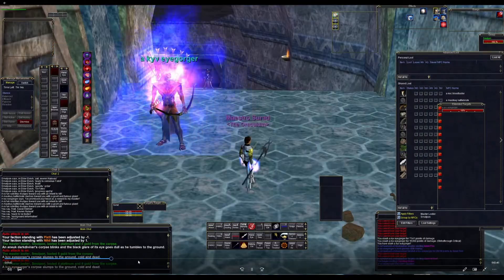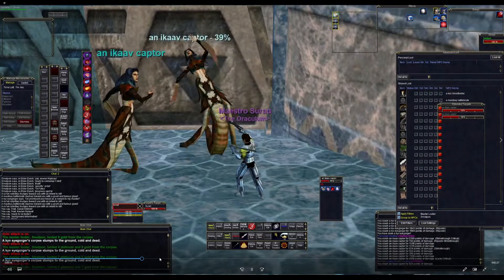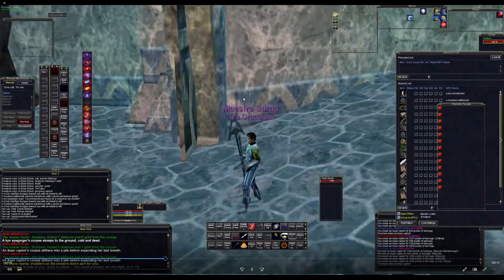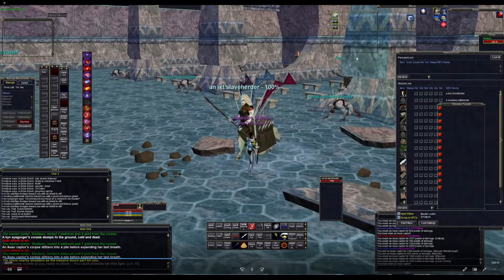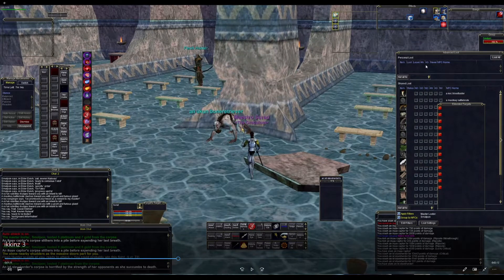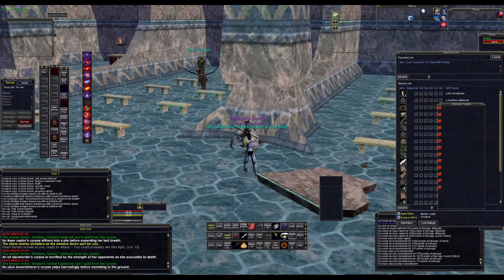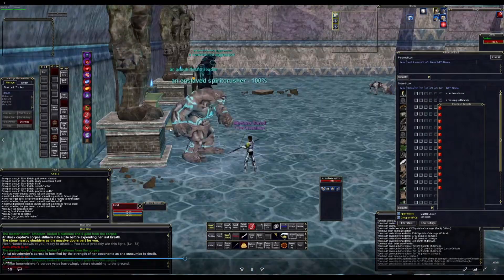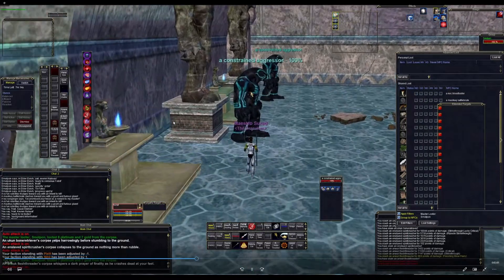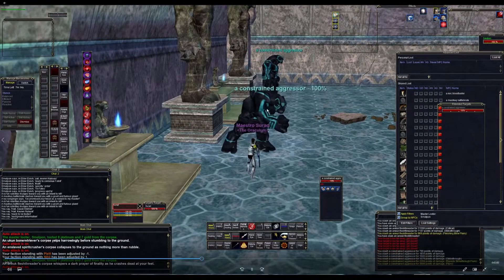You don't really need to see me killing all this trash. Once you get here, you're gonna see three mobs — these flesh hunters — and they're kind of in between walls here. You can actually line of sight all three of them. When you kill one, you can line of sight the other two so they're not gonna be attacking you while you're attacking one of them. All three of them are perma-rooted and also slowable.